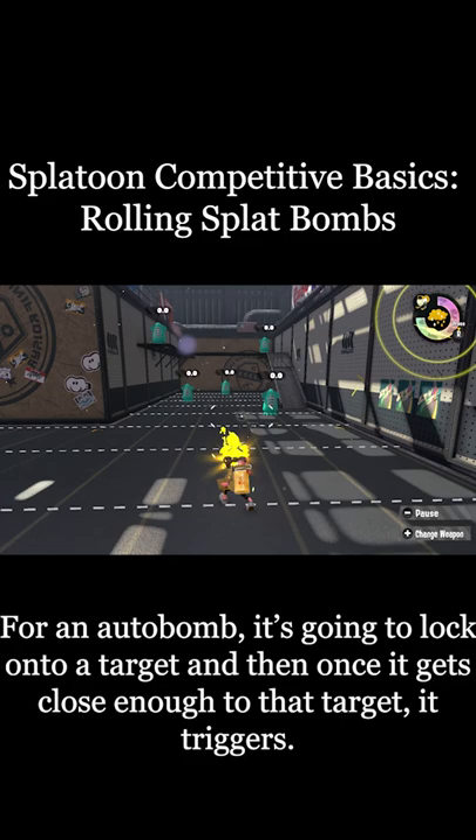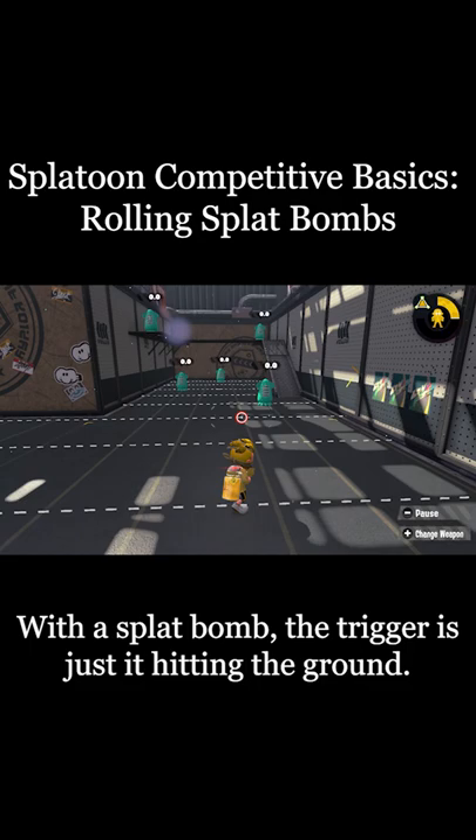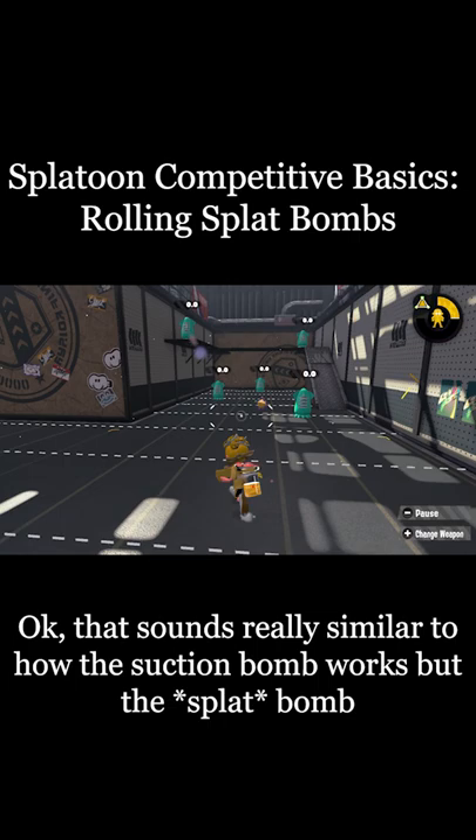For an auto bomb, it's going to lock onto a target, and then once it gets close enough to that target, it triggers. With a splat bomb, the trigger is just it hitting the ground.